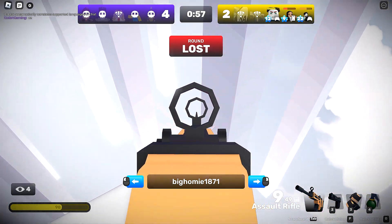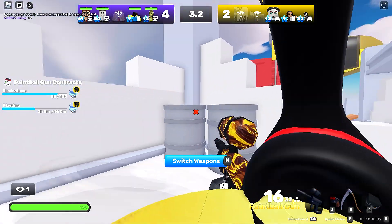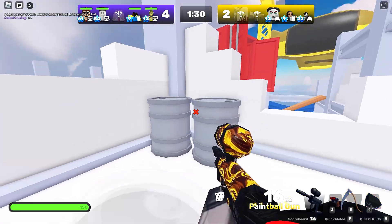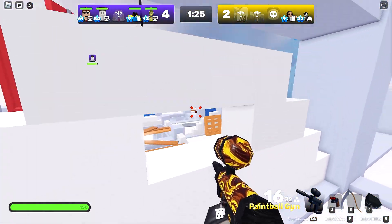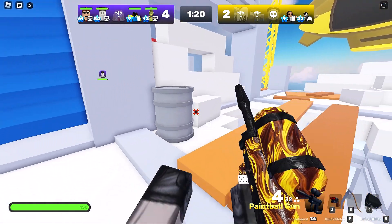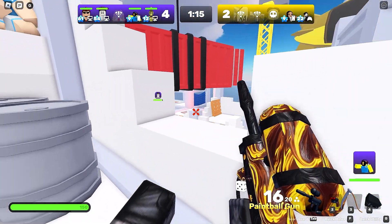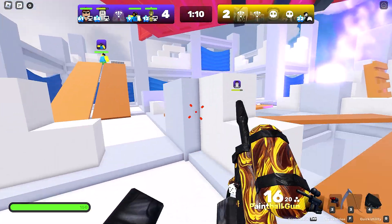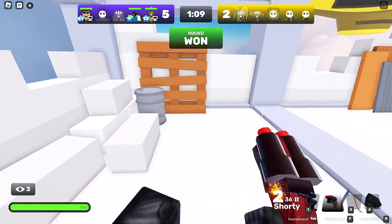Their team has a level 9, level 12, and level 22 — we should be able to clap them. 4-2, lock in time! Attack, attack, attack — we'll stay back but send the rest of the team toward them. Got a little bit of damage — missed the majority of those shots, which is pretty horrifying. That's what I'm talking about — 5-2! I'm loving this map so far.